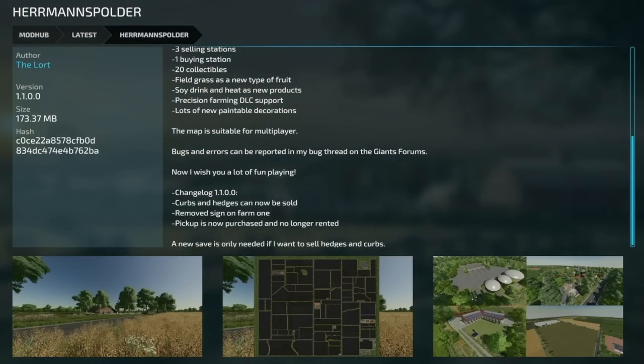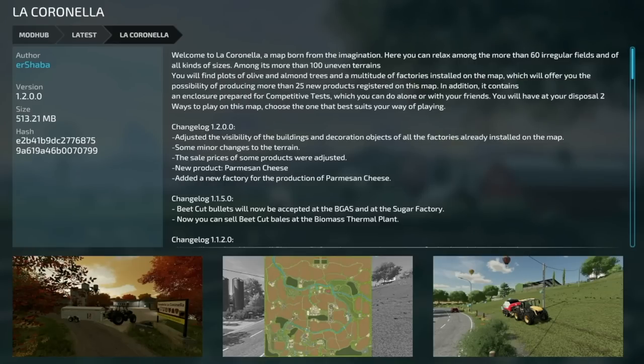Quick update for Herman Spolger — version 1.1: curbs and hedges can now be sold, removed the sign from farm number one, a pickup is now purchased and no longer rented. A new save game is only needed if you want to sell hedges and curbs.